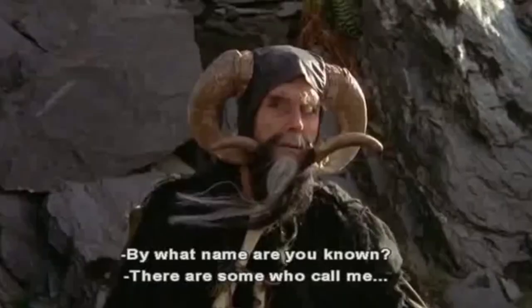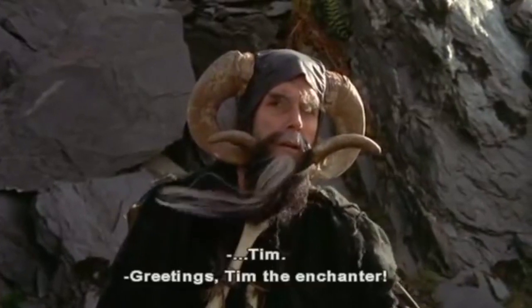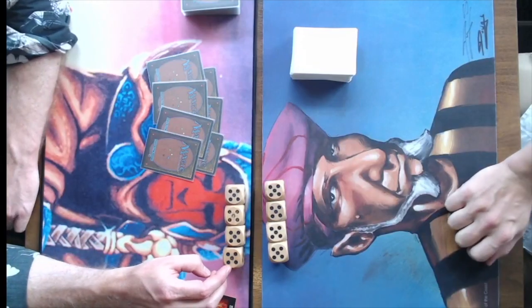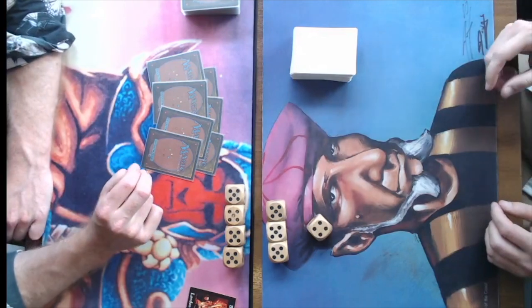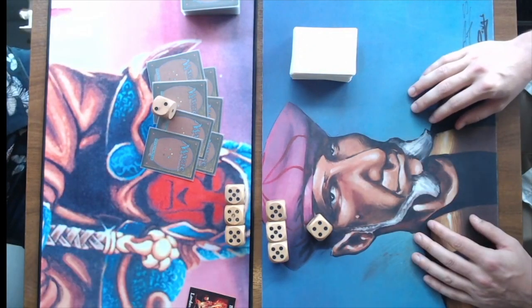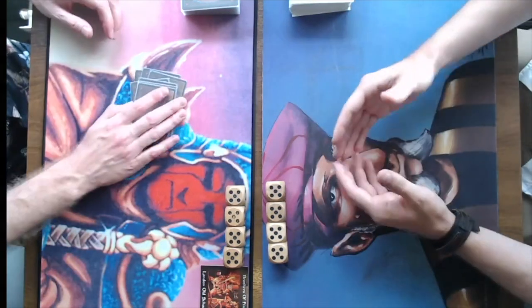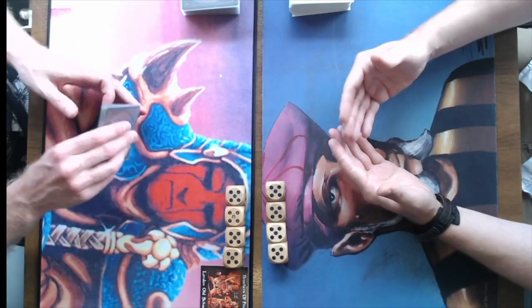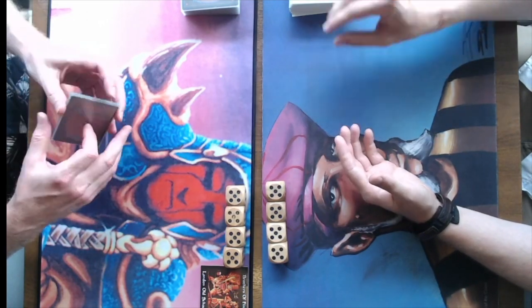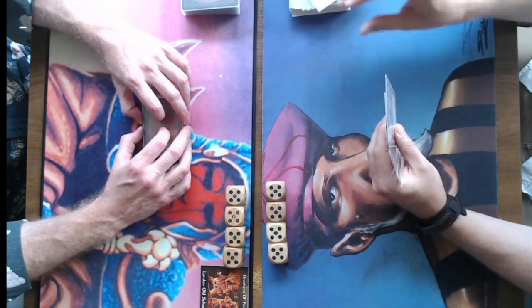By what name are you known? There are some who call me Tim. Welcome to another episode of Timmy Talks, the channel where we talk old school magic. And today we've got a pretty cool match for you. It is a red and white Wrath of Rook deck — that's the name. And he's playing one of my decks: it's mono red and it's called Flying Circus. It revolves around flying carpets, so it's a lot of fun.